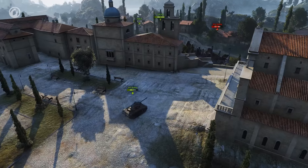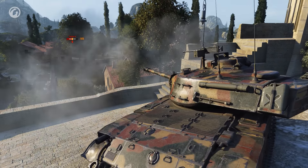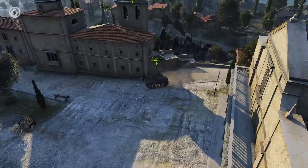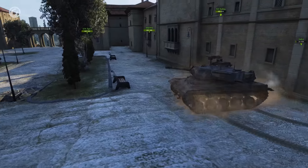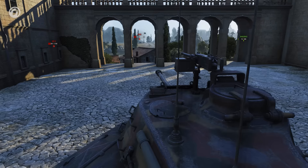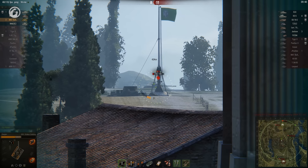The next clip is spent punching holes into a Panther 2, and finishing off a rival Bulldog. The tracked IS-6 would be a perfect target, but the gun isn't ready to fire. It almost gets away — twice even. But in the end, the heavy's luck runs out.